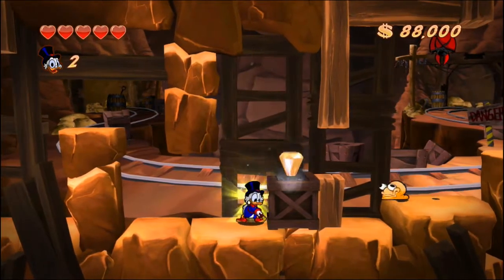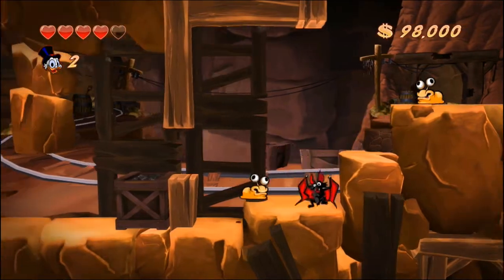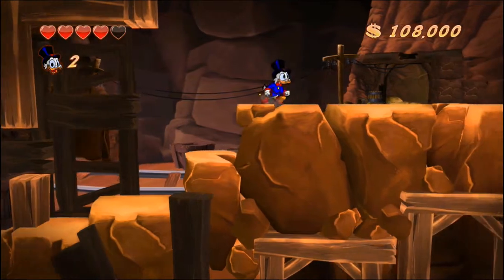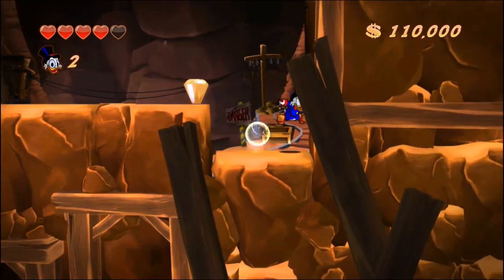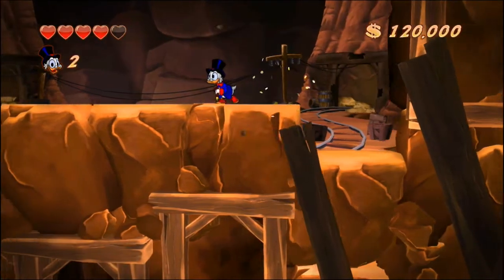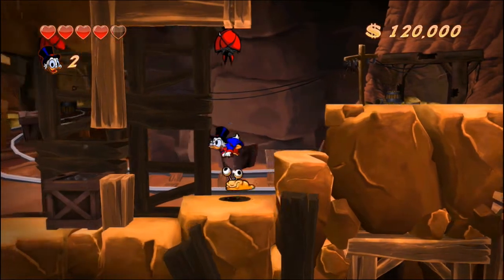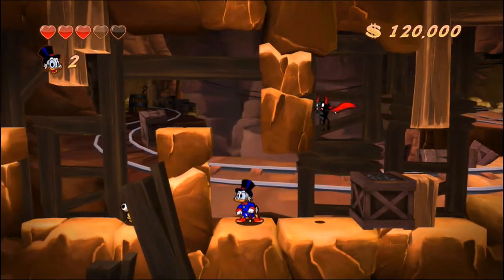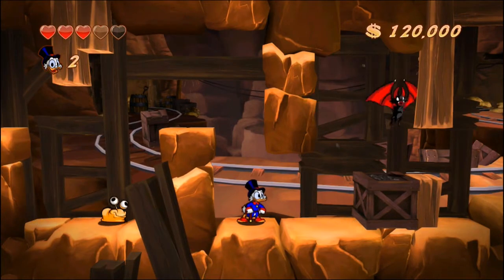Invincibility makes things nice, if it doesn't wear out on you prematurely. I've got five hearts, I can take a few hits here and there. And here's the key we were looking for. We'll take it back to the little lift. That's what I mean about the bats — they'll try and track you like that, unless they get stuck behind a wall. Tough break, buddy!